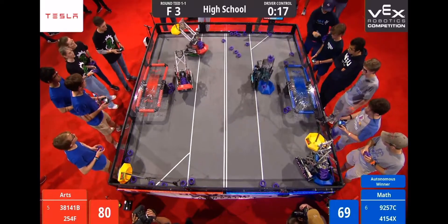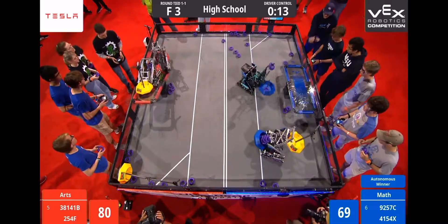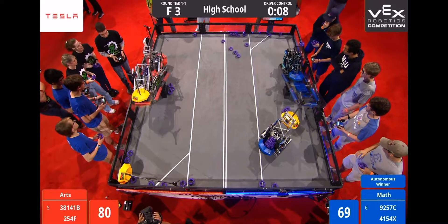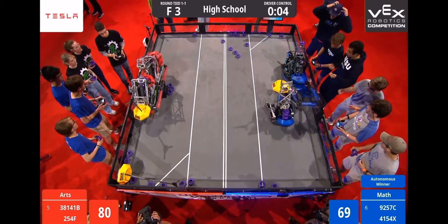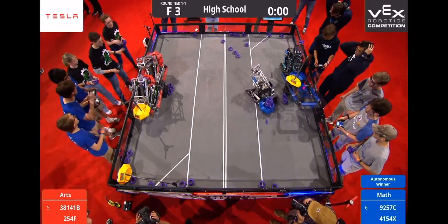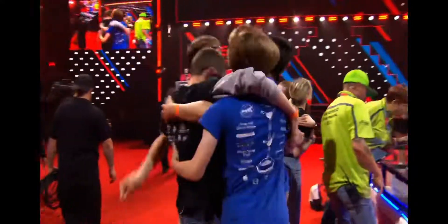19 seconds left in this match. Red Alliance starts the climb. That's PI Vonix climbing up onto that Red platform. Their Alliance partners, the Cheesy Poofs, right behind them. Blue following soon, trying to balance out that Blue platform. The Red Alliance sitting with three mobile goals elevated, two Red robots elevated, as the Blue Alliance runs out of control.